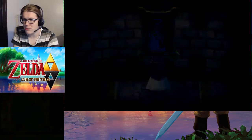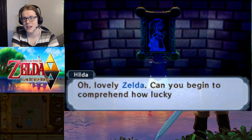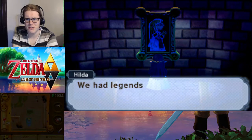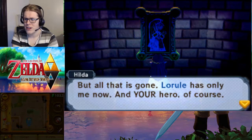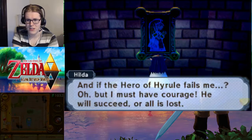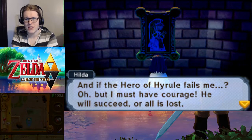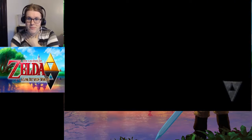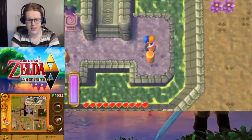We're going to basically go straight into the next one pretty shortly after this — we won't do it this part. Instead, let's watch Hilda talk to Zelda some more. 'Oh lovely Zelda, can you begin to comprehend how lucky you are? Such legends, such heroes. We had legends, we had heroes — Lorule had hope. But all that is gone. Lorule has only me now. And your hero, of course. And if the hero fails me? But I must have courage — he will succeed, or all is lost.' So Hilda seems to be wanting us to get courage.